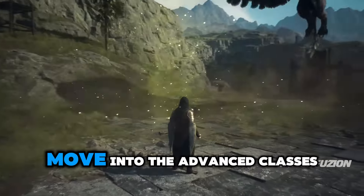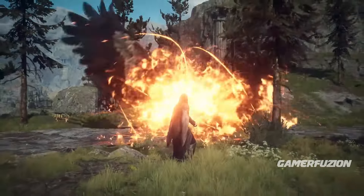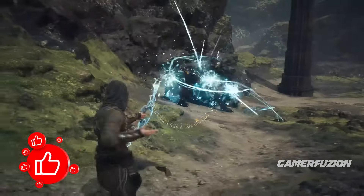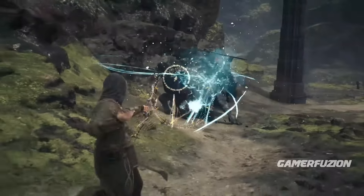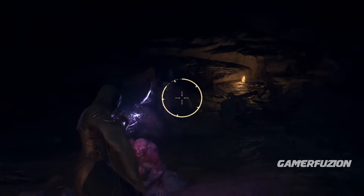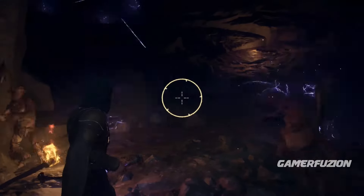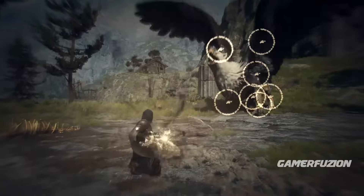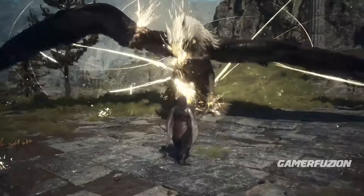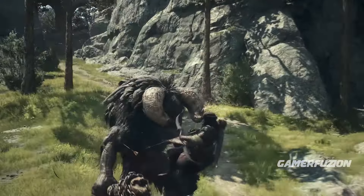What makes the Magic Archer stand out is its array of different elemental damage types — fire, lightning, holy, and more. On top of this, it has an even longer range than the base Archer, which makes it even better. Of course, you have to unlock it as you progress through the game.